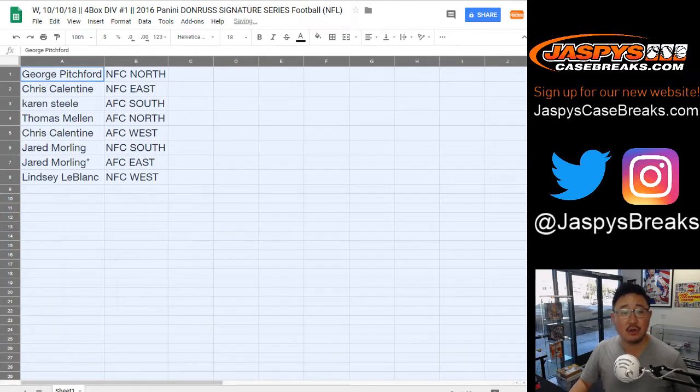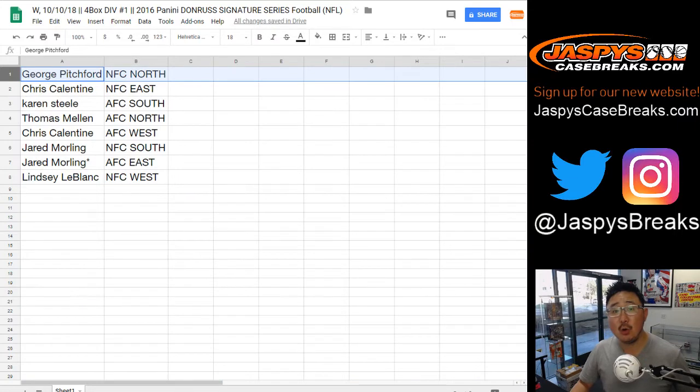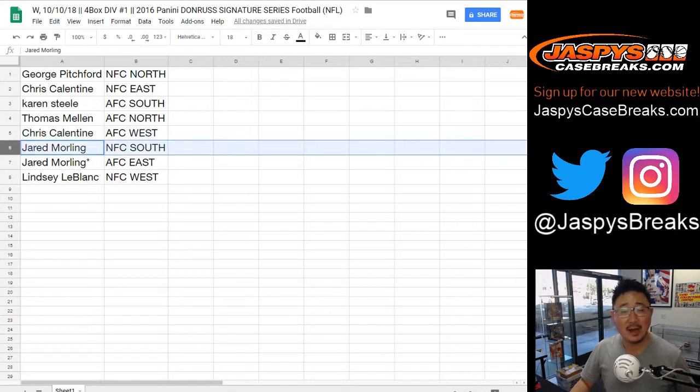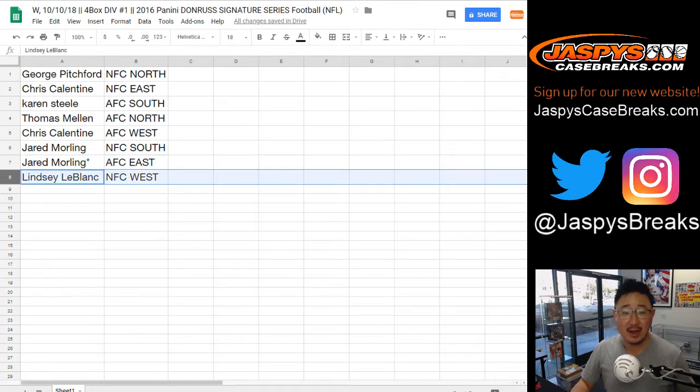All righty. So, George, you have the NFC North; Chris with the NFC East; Karen, AFC South; Thomas, AFC North; Chris, AFC West; Jared, NFC South; and the AFC East with your last spot. George and Lindsey with the NFC West.